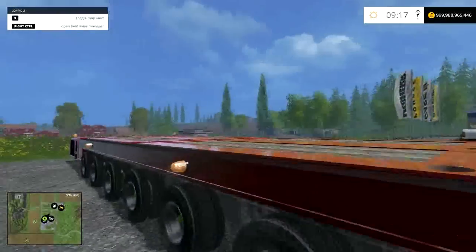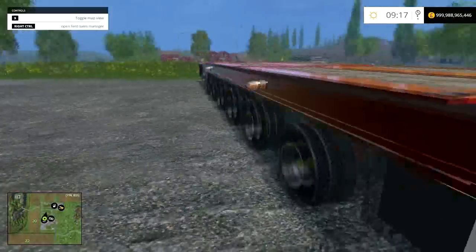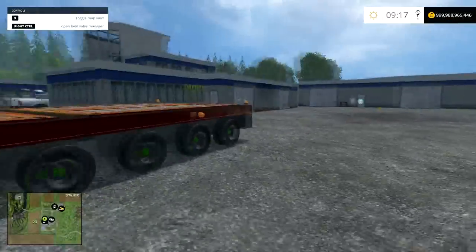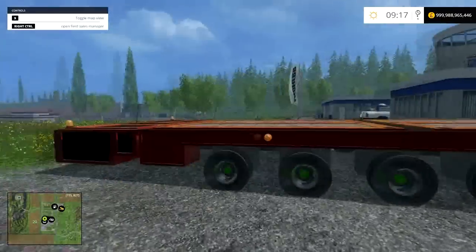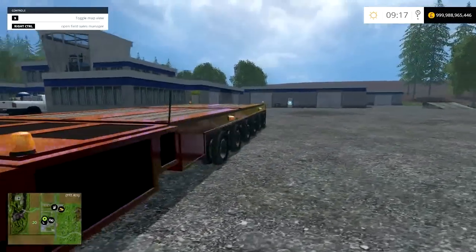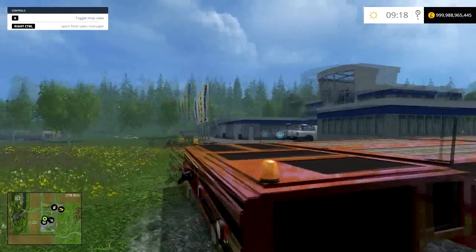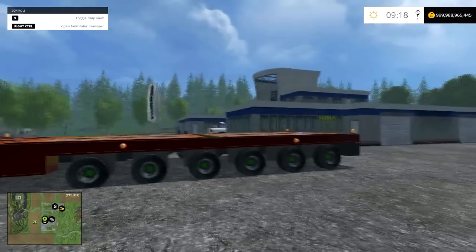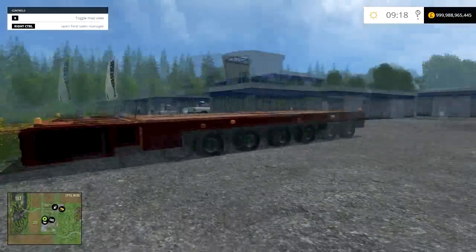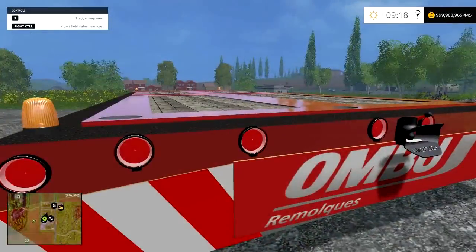They use these for extremely heavy haulage — like, when they can't get things on the back of trucks, they bring these things in. They all come in different shapes and sizes; this is obviously a small one. You can get really big ones with something ridiculous like 500 wheels — it is stupid. It carries thousands of tons, they only go about 3 miles per hour when they're under load, and they used to carry gigantic stuff like big ships. So that's just a little overview of what it does — it's a transport trailer, basically, but you don't hook it up to anything, it's self-propelled.